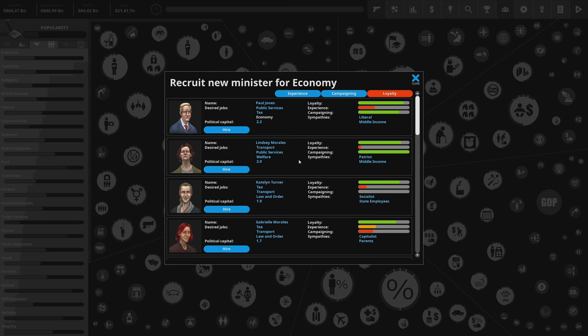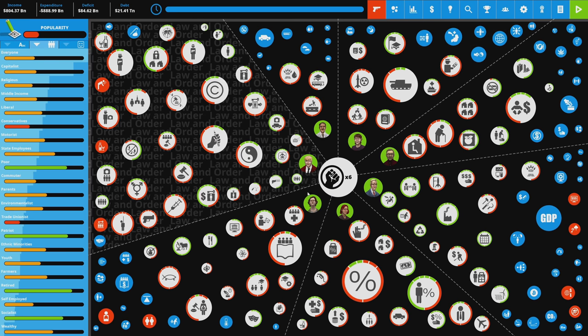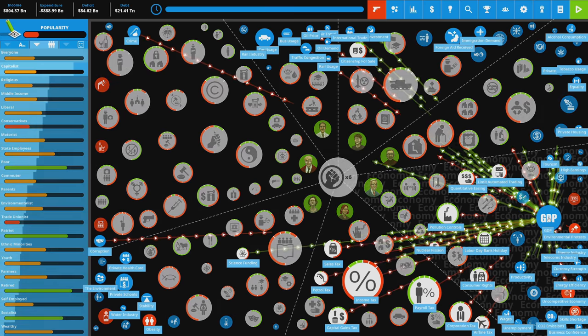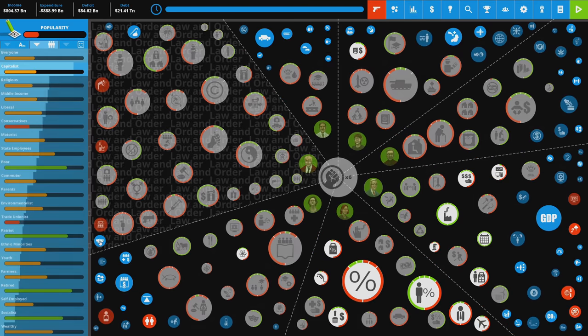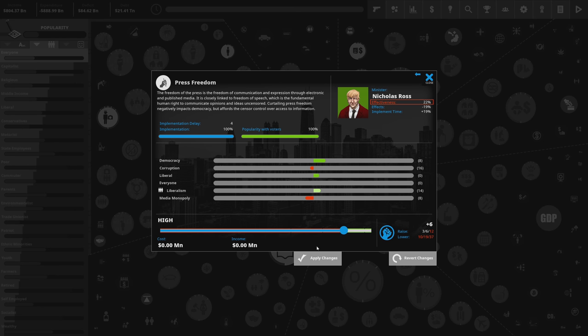I've hired someone green across the board — not the best long-term approach, but it works for now. With six political capital left, I'm going to look at how we're funding things related to GDP. Let's look at press freedom. We can increase press freedom, and notice how the bars in the middle adjust as I slide it. There's a green section and a red section — red means I don't have the political capital to influence that far.